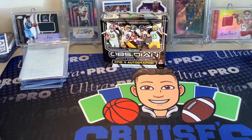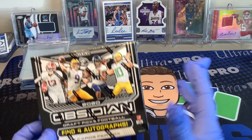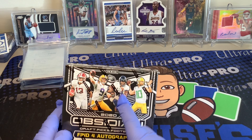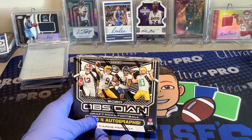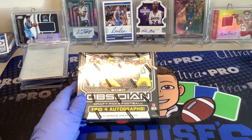Hey guys, it's your boy Wikers and today we're going to be opening a box of Obsidian Football Draft Picks. I'm super excited to get into this. We're looking for Joe Burrow, Tua Tagovailoa, Justin Herbert, Jordan Love, CeeDee Lamb, Jalen Hurts, Jerry Jeudy, and more. This box comes with six cards per box, unless you get a Case Hit which is a Downtown — then you get seven cards — and four autographs per box.